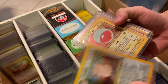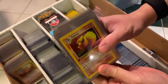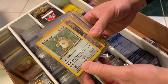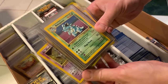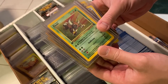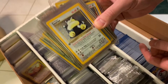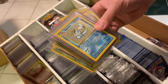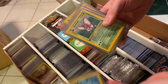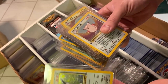Here's Clefable, Electrode, Flareon, Jolteon, Kangaskhan, Mr. Mime, Nidoqueen, Pidgeot, Pinsir, Scyther, Snorlax — I think I saw this on eBay for quite a bit of money these days. Vaporeon, Venomoth, Victreebel, Vileplume, Wigglytuff. I have no idea how much this stuff is actually worth.